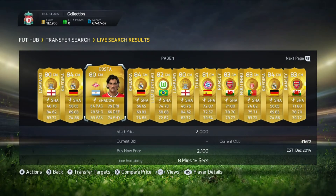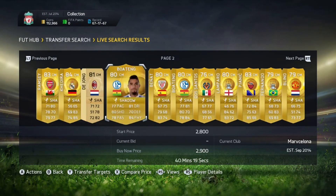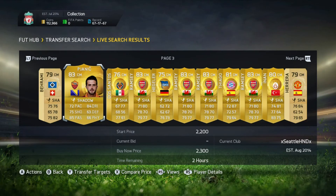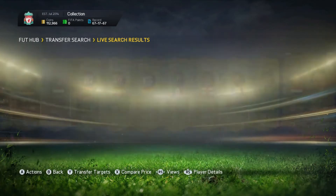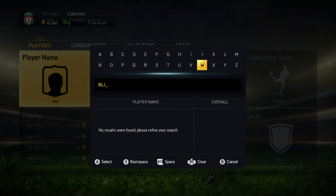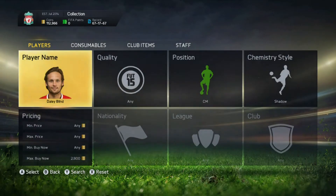We go search up the next chemistry style, which is Shadow in CM. There are a few Kadiris there but he doesn't really sell for the most. Once again you just go check — if there's lots on the market then it's not worth it. We see Dilly Blend here in CM — actually he's at CDM. We go check his price and it turns out to be a good deal. We pick him up and I'm going to finish it off there.